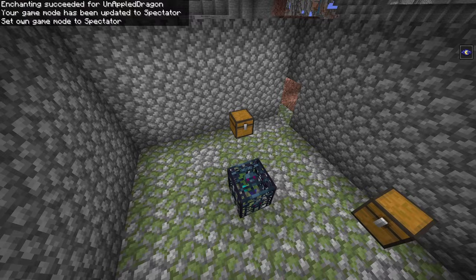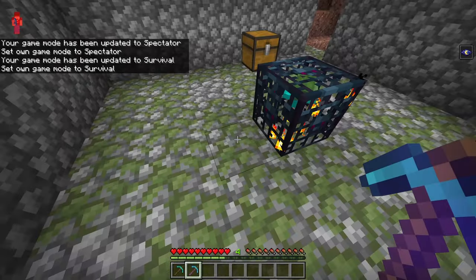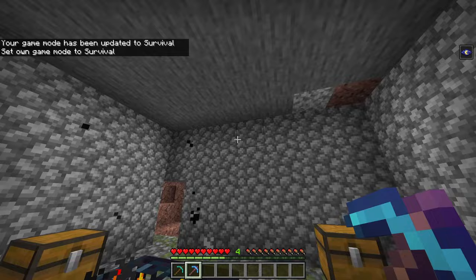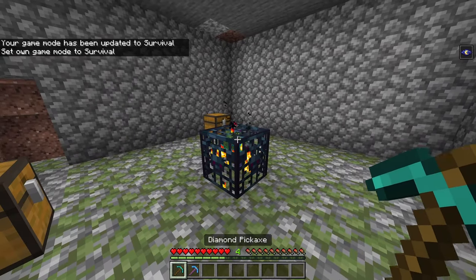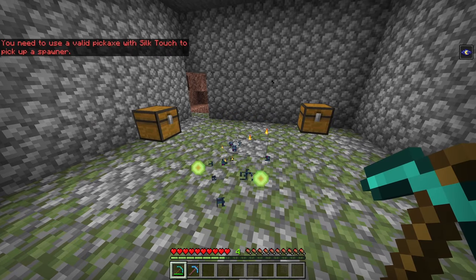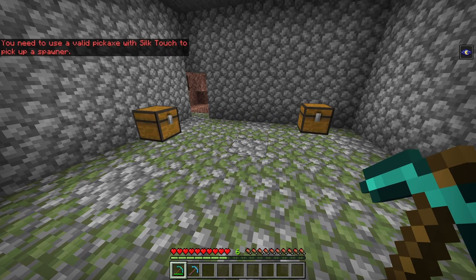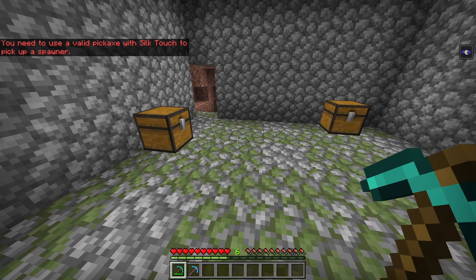Oh, speak of the devil — right here! Cool. Let's go game mode Survival. As you can see, we are in a dungeon. I'm going to go ahead and mine the spawner without a Silk Touch pickaxe. When I do that, as you can see, it says 'you need to use a valid pickaxe with Silk Touch to pick up the spawner.'